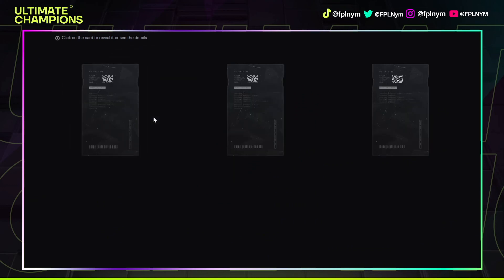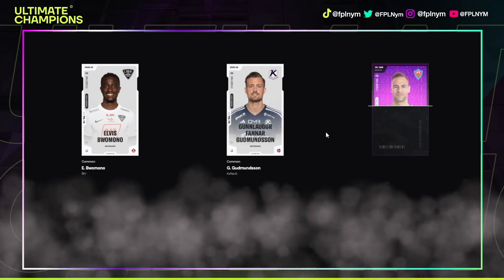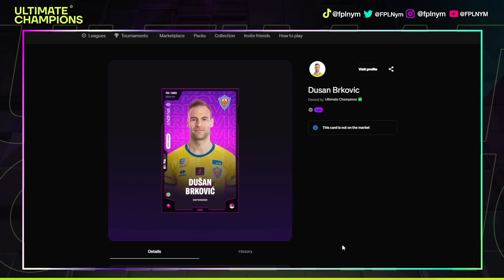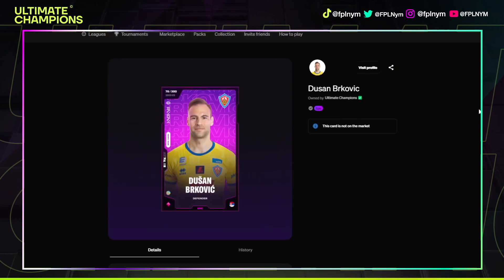So let's go. We've got a common, another common — oh hello, we've got another epic! Brilliant stuff. Let's take a look at Doosan and see what Doosan's gonna get us. He's not as good as the first one unfortunately, but it's another epic to add to the team and we cannot complain. That said, when he plays sometimes he can do us proud, so we're not going to complain too much about that.